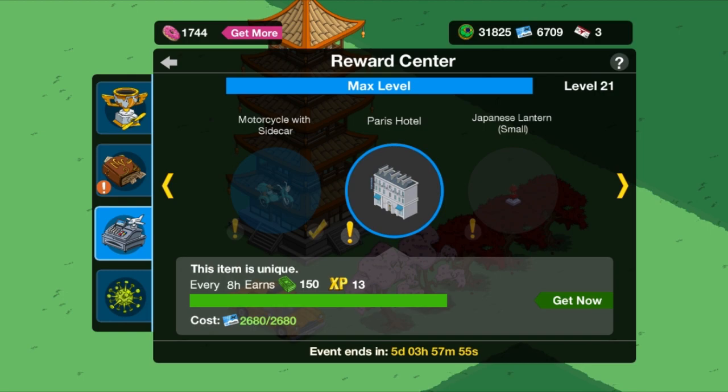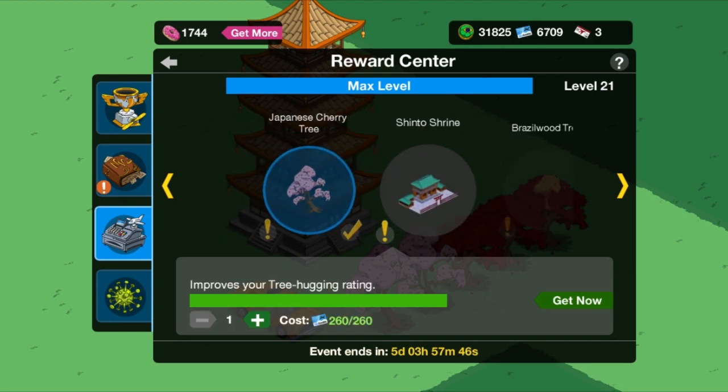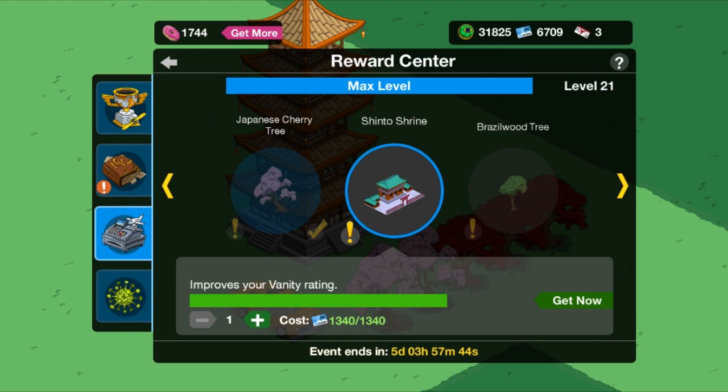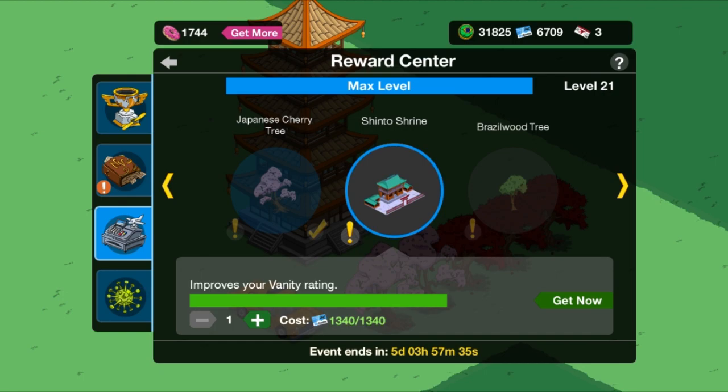So the items I'm going to put down in this video are going to be the Paris Hotel, the Tree Steakhouse, and I thought it would be really cool to put down the Shinto Shrine, because I'm very fascinated by Japanese culture and I think it looks really interesting. I think it's going to go really well with some of the other Japanese stuff I've got. So the first building we're going to put down is the Shinto Shrine.